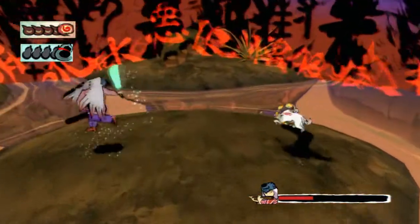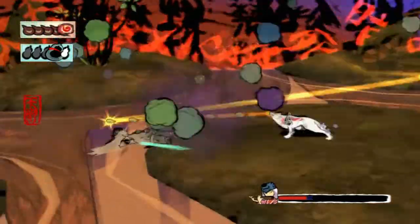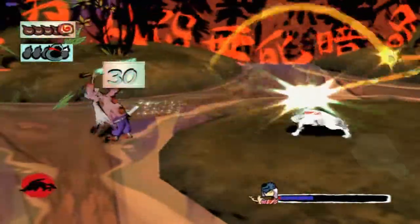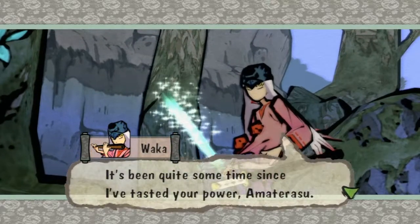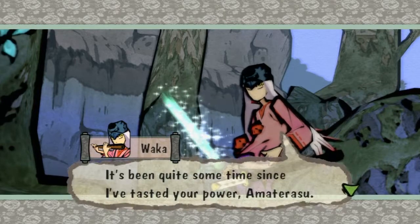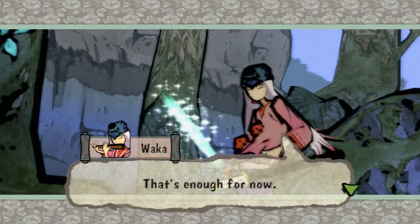If you press triangle with that, it does that shield move, which can come in handy very occasionally — to be honest, I don't do it much. He's dead — well, not dead. He says: 'It's been quite some time since I've tasted your power, Amaterasu.' Ah, so he knows who I am and he's still trying to fight me? I thought you said you were a gift from the gods, man.